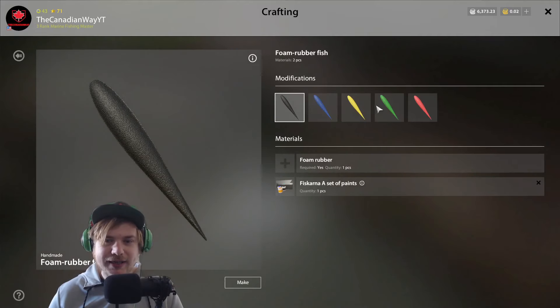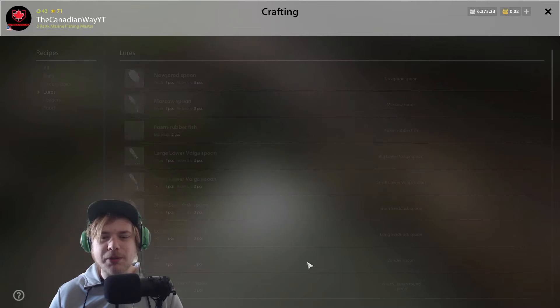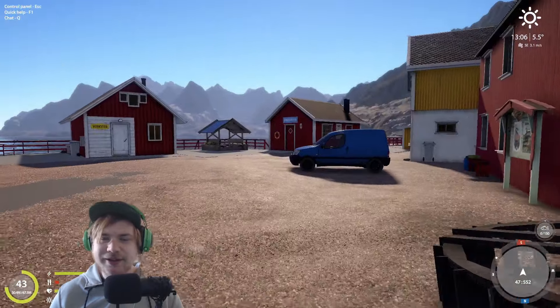For the third hook we're going to use green — three hooks again.